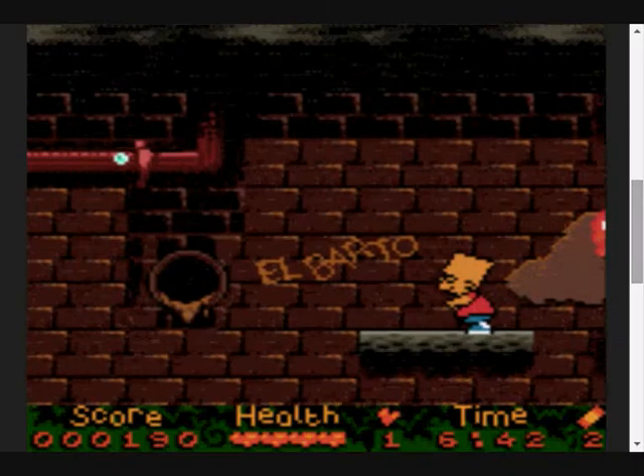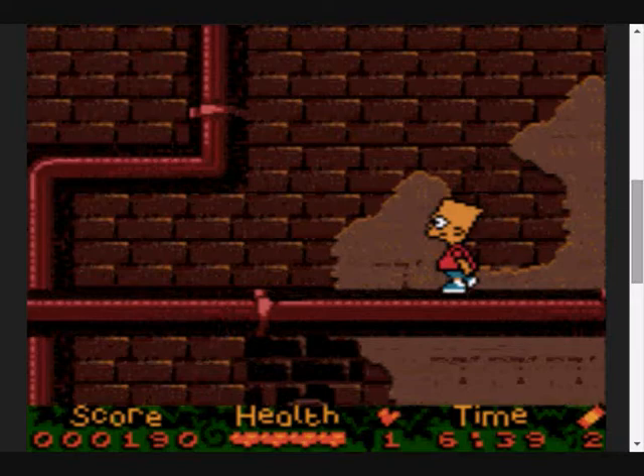This is the first level in the game. Jump that fish. I mean, why make it so hard? It's a Simpsons game. Surely the game's directed at children and young adults.